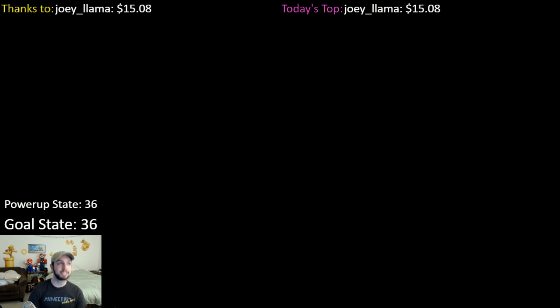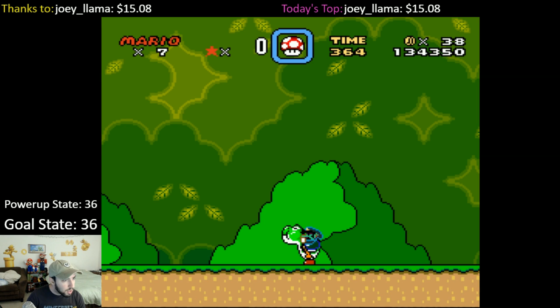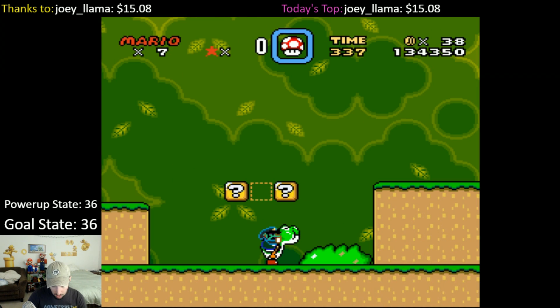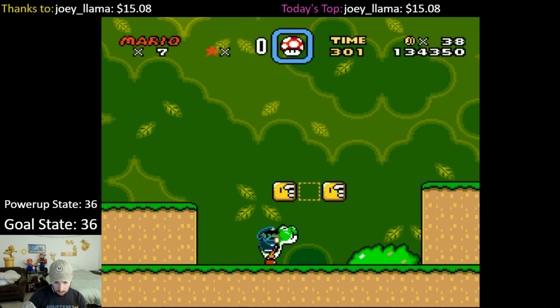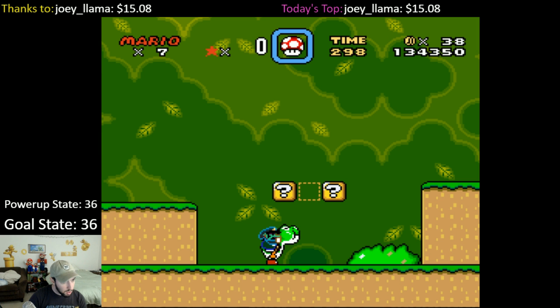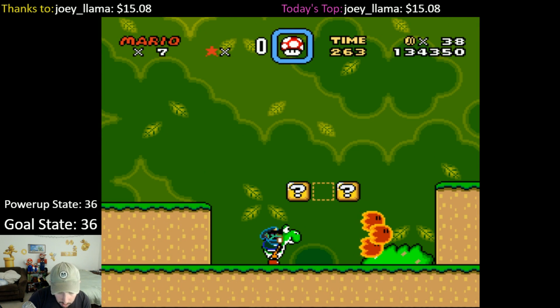I made the game warp to credits by forcing it to run 7 bytes of code, which I placed into memory by spitting out shells at specific pixel-perfect x-coordinates. This setup can be used to run any bit of code up to 7 bytes long, which is enough to do things like install the Super Mario World jailbreak. It's a very powerful type of exploit.